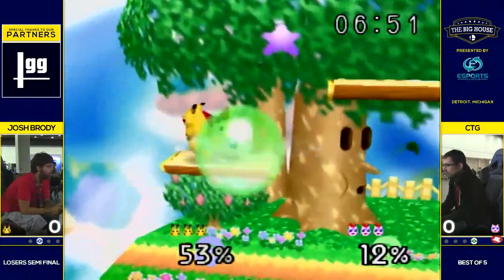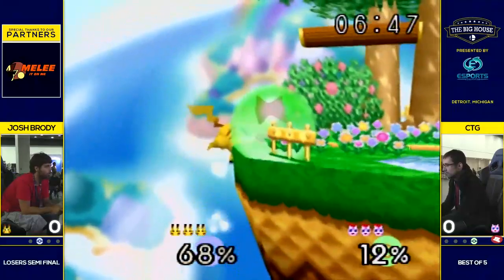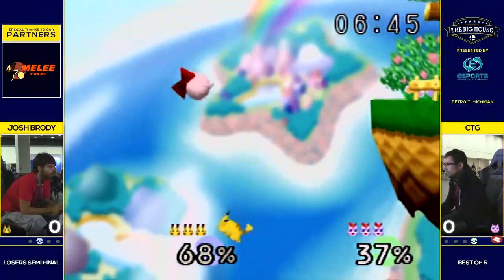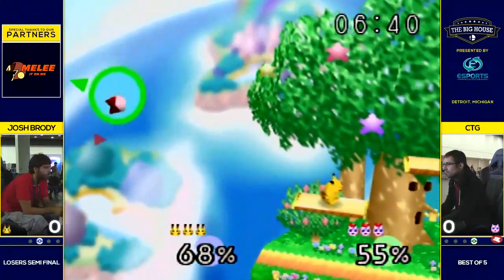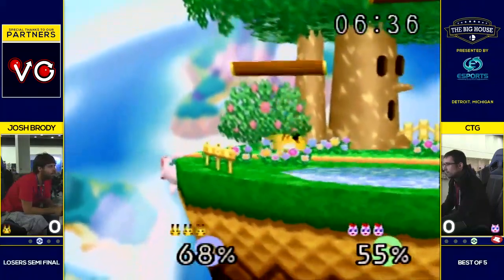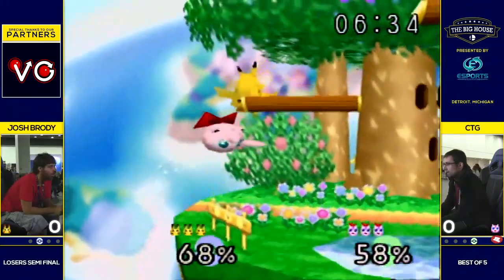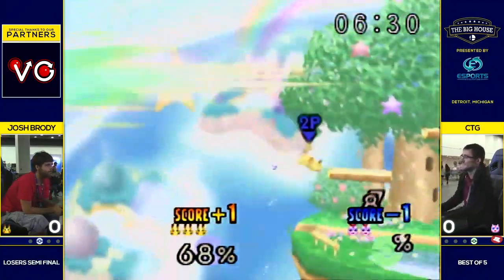CTG just pokes him with that Nair, not getting a whole lot out of it, but still laying on the pressure. CTG with a good read there on that F-smash, but the timing was just a little off. CTG had a lot of jumps to play with there, but wisely just goes to edge — still going to be hard for him to get back on stage.